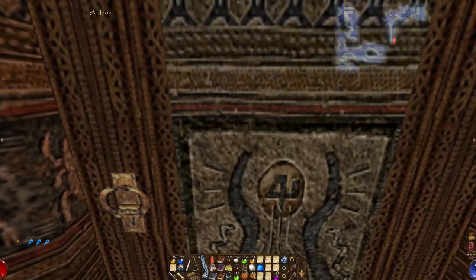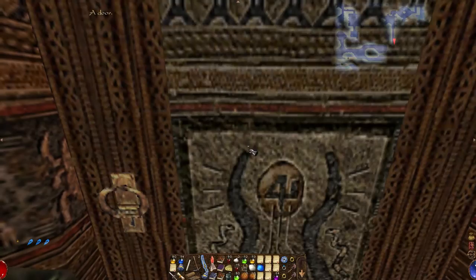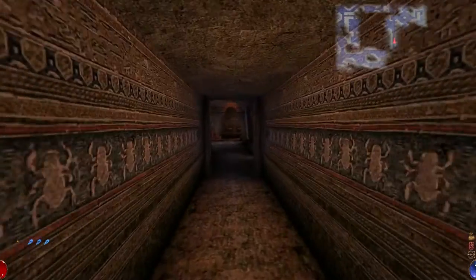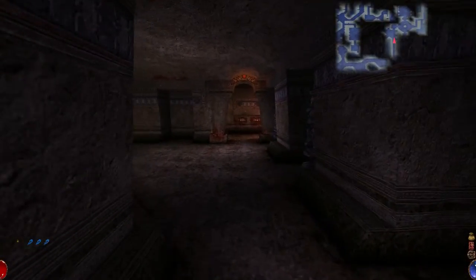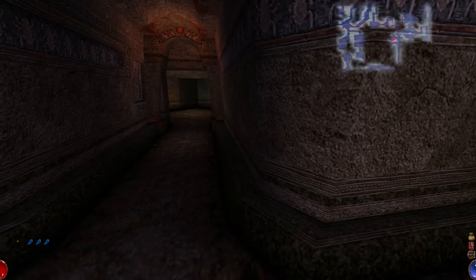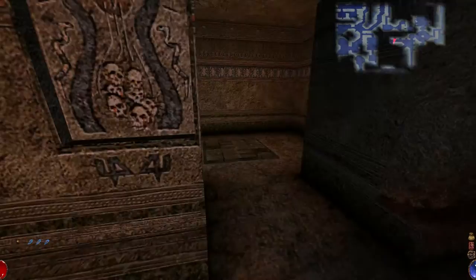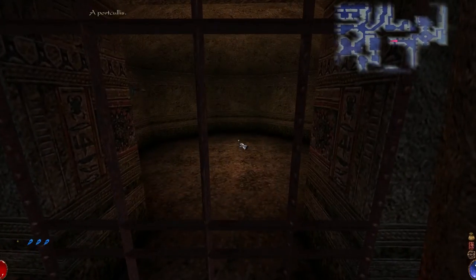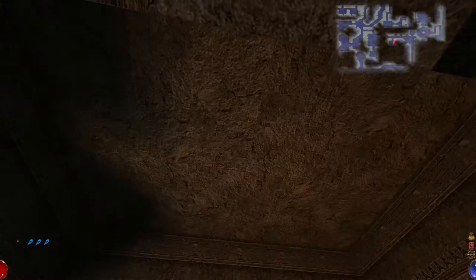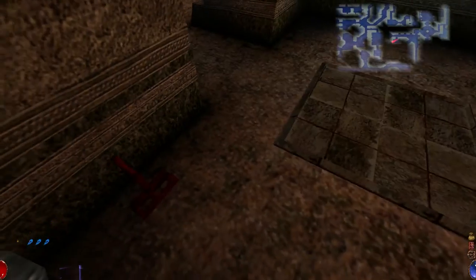I've got some lockpicks. That's not possible — need a key. This place is huge. It's a pressure plate. It's red, which means it has a trap.